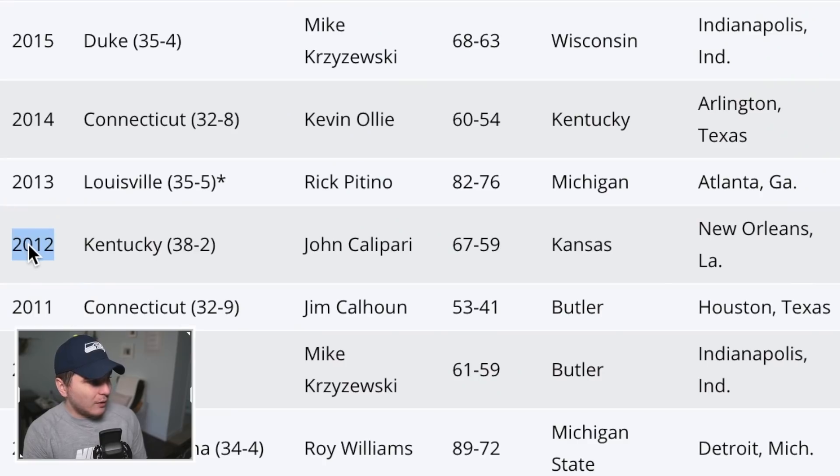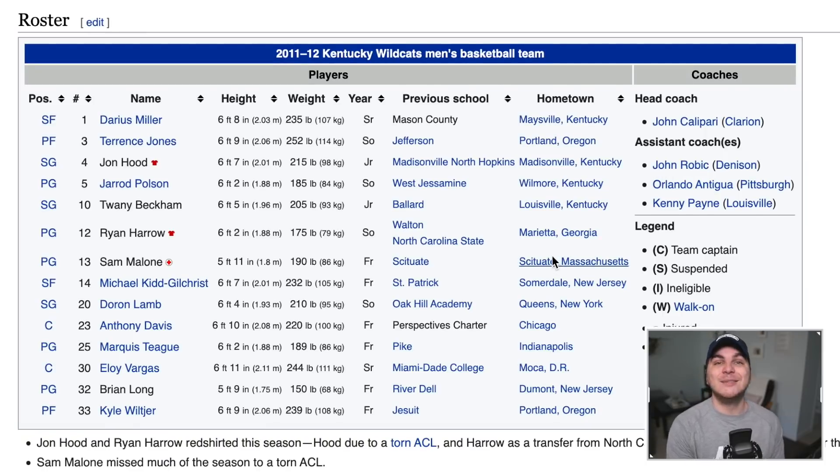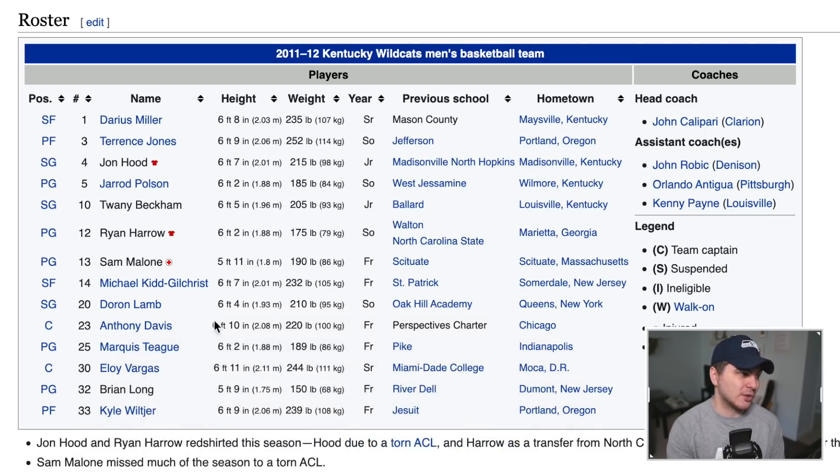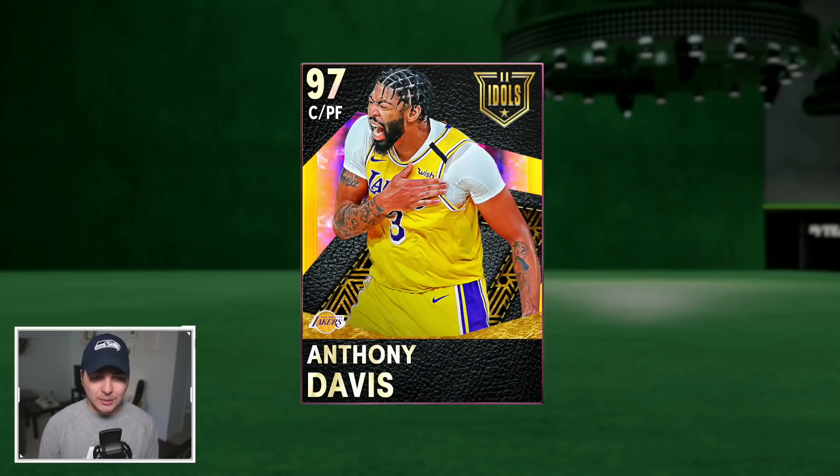2012 we have the Kentucky Wildcats — those one-and-done Wildcats under John Calipari. This team was very loaded: Darius Miller, Terrence Jones, Michael Kidd-Gilchrist, Deron Lamb, Marcus Teague — all elite college players with high expectations, but of course Anthony Davis is the only one who worked out. And thank you very much — finally we have a card of some notoriety in our lineup: Galaxy Opal Anthony Davis. You're gonna have to carry the whole team, bro.